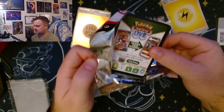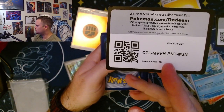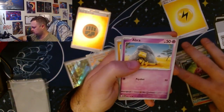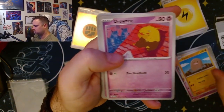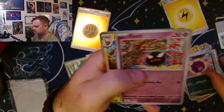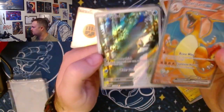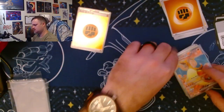First two packs, not a whole lot — that's okay. Nidoran, Abra, Diglett, Drowzee, Hypno, Ghastly, and another Jolteon. Well, we did have a pretty heavy pack with the Psyduck and the Charizard EX. So that's what's up.